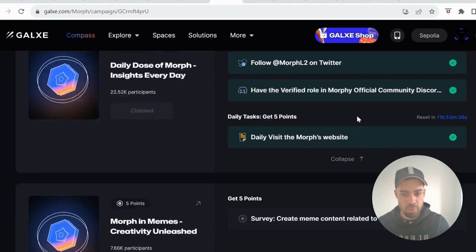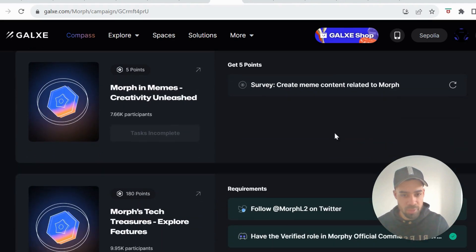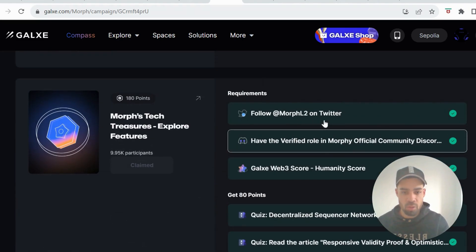Then we've got the Galaxy campaign where we can get some points. The first one is just follow their Twitter and have the role in Discord — you can get some points there and visit their website. They've also got a survey where you create some meme content.